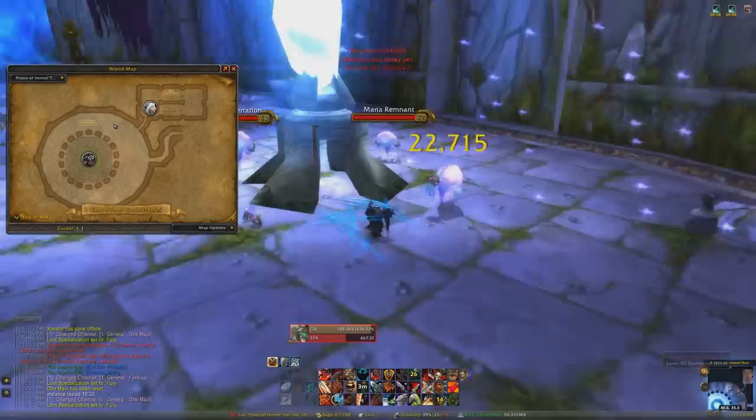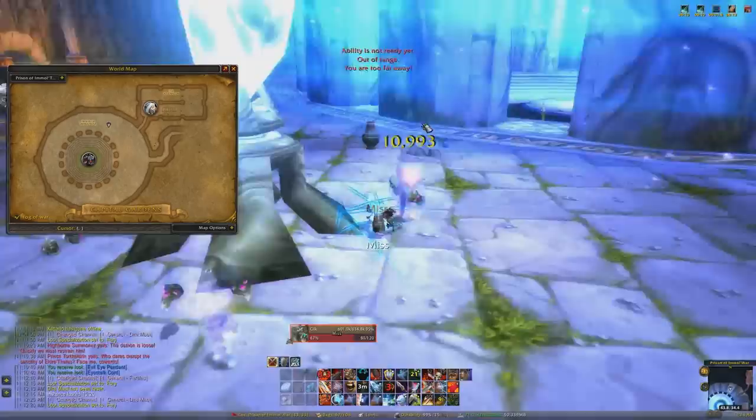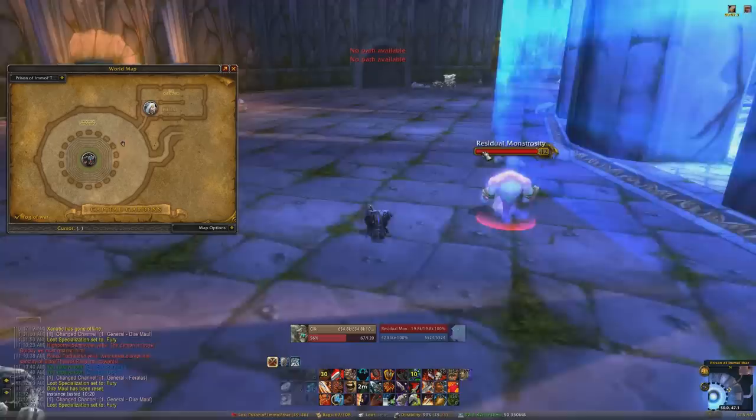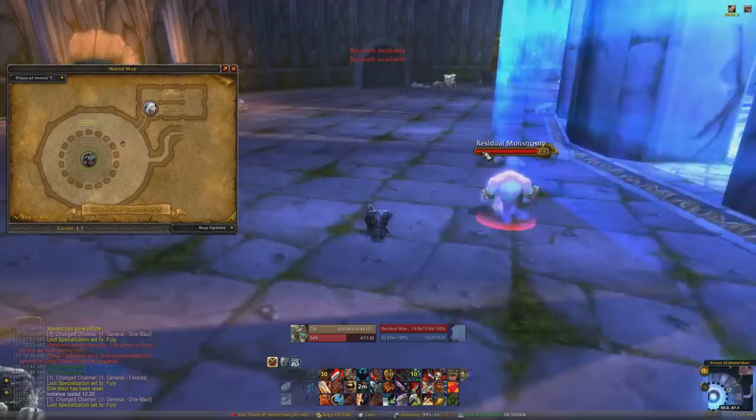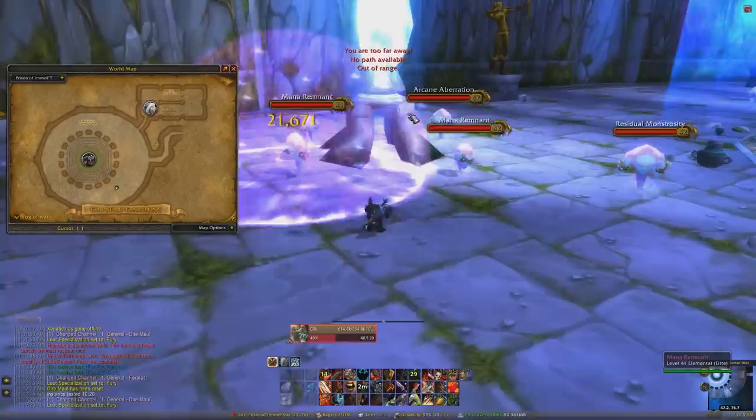So this floor — I tried to charge and heroic leap, but for some reason it was saying 'no path available.' As you can see, I'm trying to charge and heroic leap but it's not working. I finally got it to work. At this point I've done four out of five crystals, on my way to the fifth. Once you do the fifth one, the force field shuts down and you can go one-shot Imulthar.